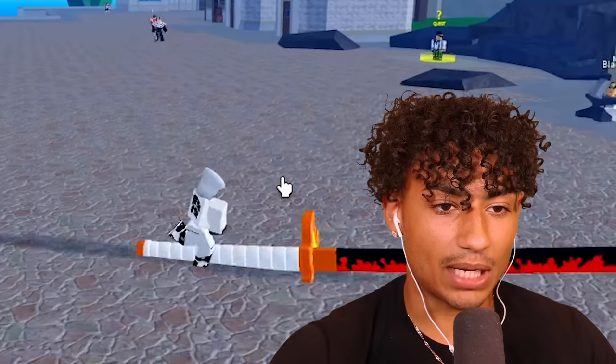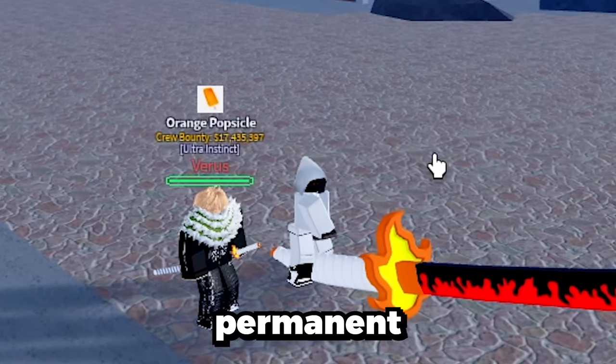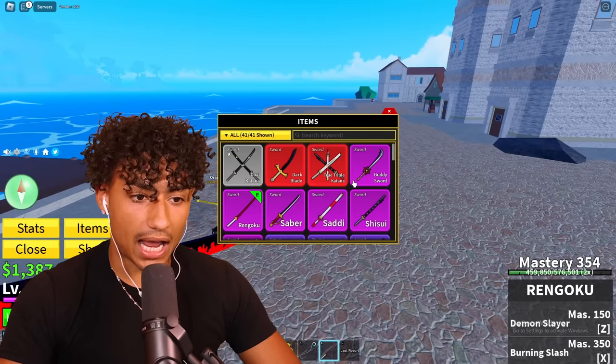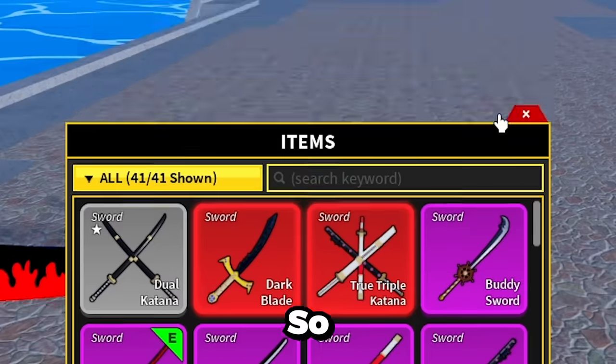Maybe he does have it maxed out! So step one in getting Pole V2 is we need to have the Rumble fruit awakened and maxed out - and you guys already know we got that, we literally have every fruit permanent and maxed out. The next step after that is having a Pole V1, which I don't know if I even have. Let me check my items - yeah, I do not have Pole V1. So we need to go get that now.